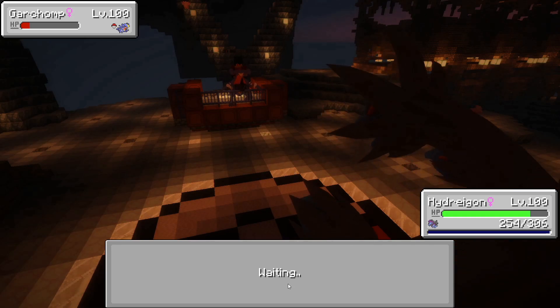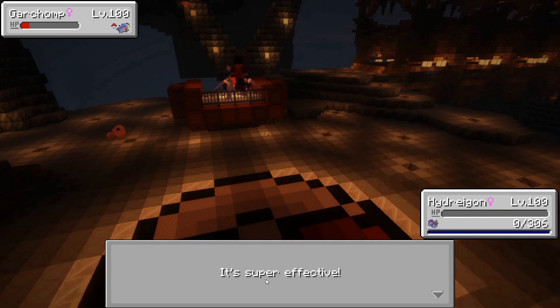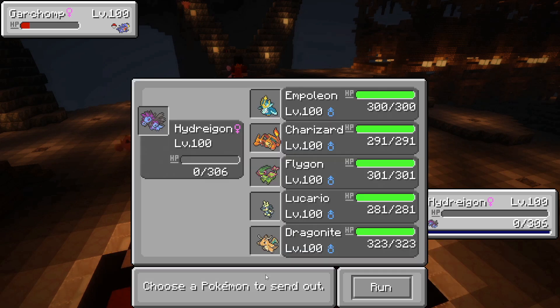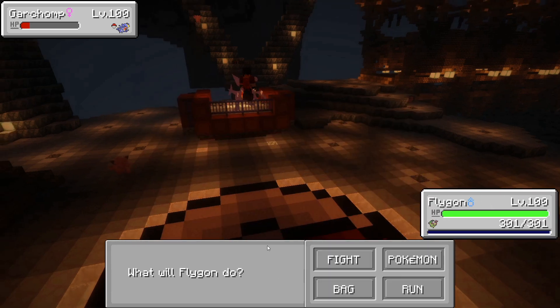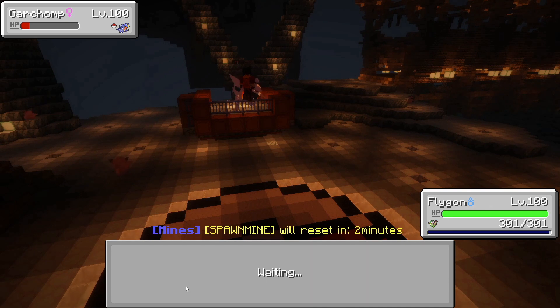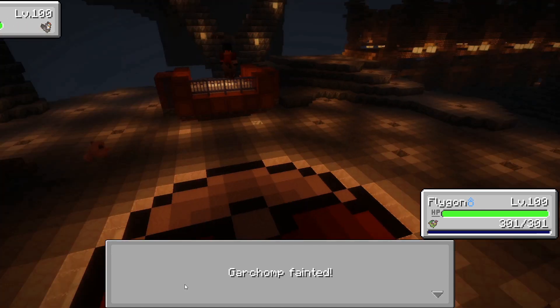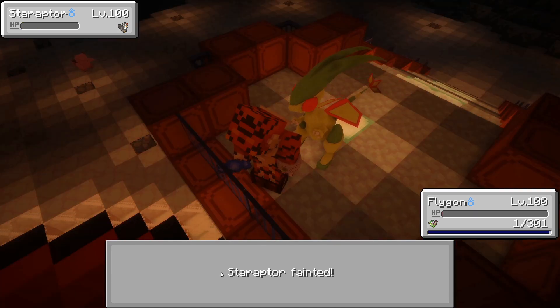Outrage did a decent amount of damage — the Garchomp just barely survived with a little bit of health. We switched to Hydreigon, then finished Garchomp off with Flygon using Outrage. But now we're locked into the move and confused. Star Raptor took out Flygon, so we need to send out another Pokémon. We're pretty evenly matched — and amazingly, our Pokémon just survived with one HP. That is insane!